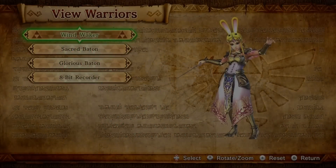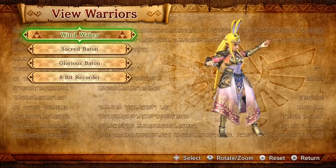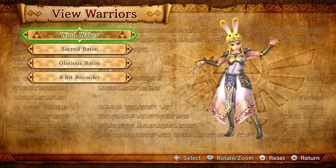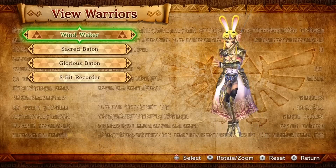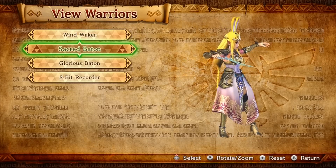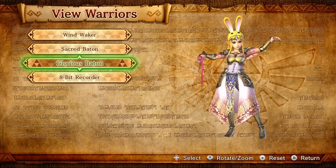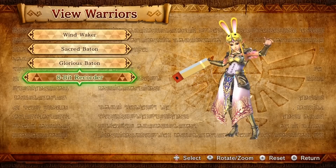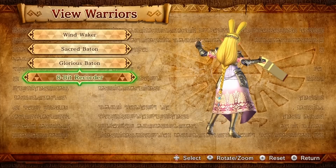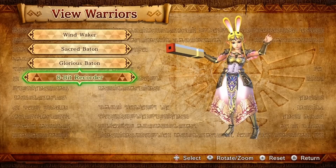The next weapon is the Baton from Wind Waker. It's great that the Wind Waker has a little representation in this game. Here's the first weakest form, the Wind Waker, which you can get in Adventure Mode. The next one is the Sacred Baton, a little stronger. Strongest form is the Glorious Baton. And then the last 8-bit weapon is, hilariously, the Recorder — it just looks like she shoved her fist in the Recorder. Zelda, that is not how you play it.